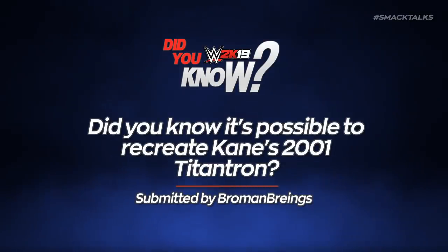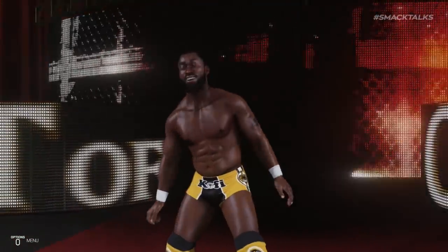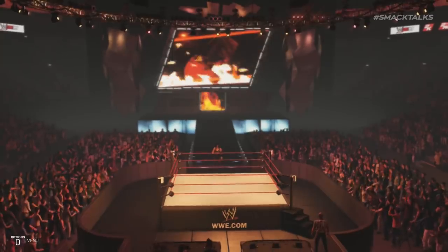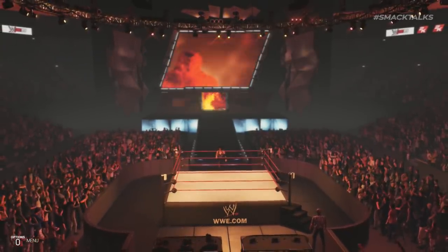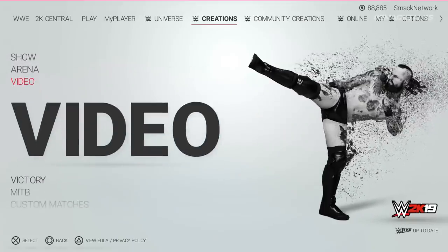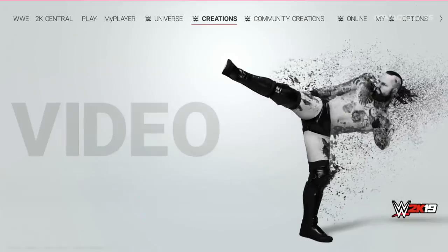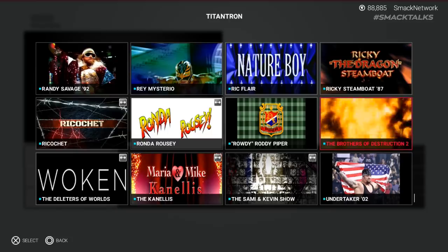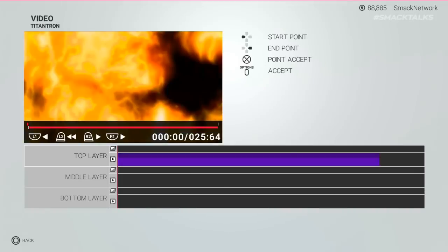Did you know it's possible to recreate Kane's 2001 Titan Tron? Following on from the previous episode of Did You Know, in which we covered how to create Kofi Kingston's original Singles Tron, Brom and Brains reveals it's also possible to create Kane's 2001 Tron, as this can be done by trimming the Brothers of Destruction Tron in Create a Video. In order to do this, just like the Kofi Kingston video, you'll want to create a new video and then choose to import a Titan Tron and select that of the Brothers of Destruction. Once you've chosen the Tron, you'll now be asked to set trim points for the beginning and the end.